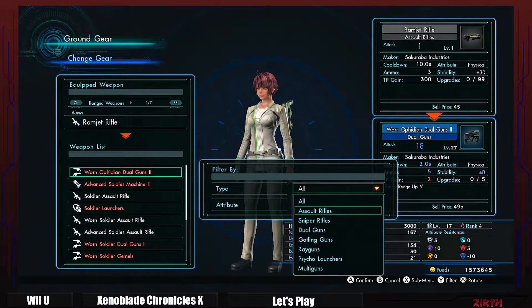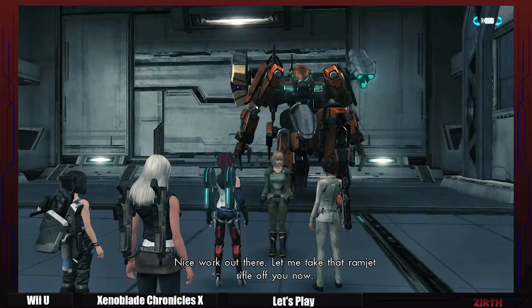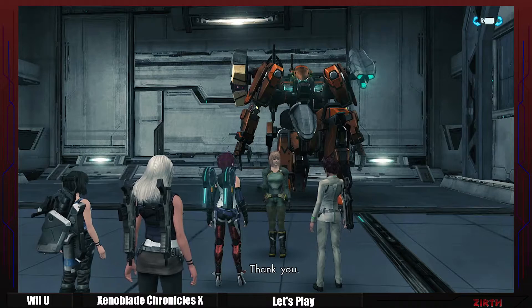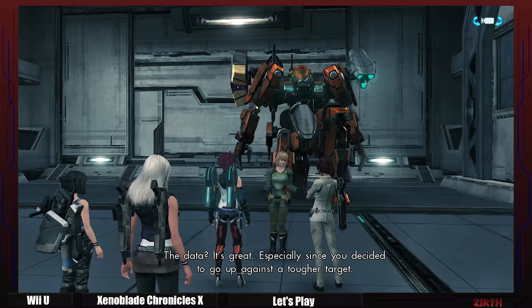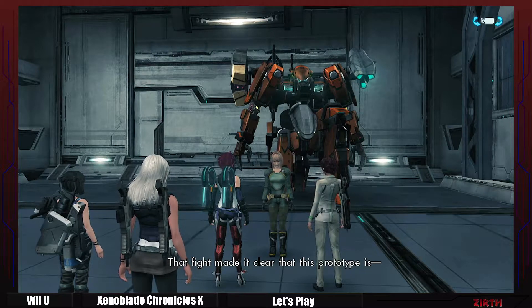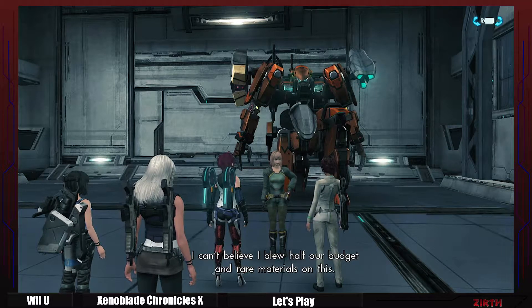Before we talk to her, we need to unequip the weapon. Alexa — let's see what you can equip. Assault rifle. Go to the ranger. Done. I'm done analyzing your test data. How's it look? The data? It's great — especially since you decided to go up against a tougher target. That fight made it clear that this prototype is... a piece of crap. I can't believe I blew half our budget and rare materials on this.